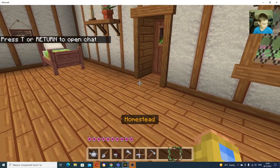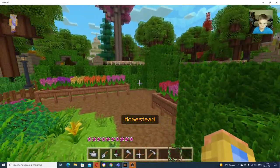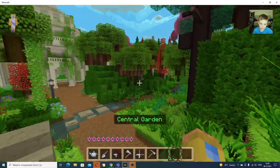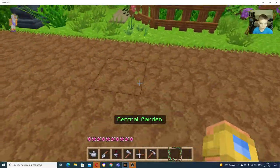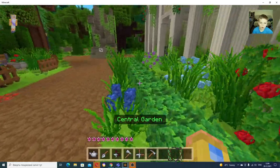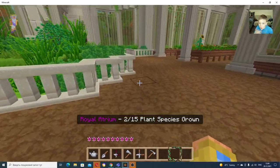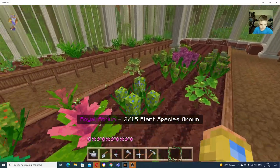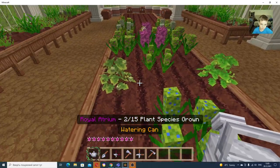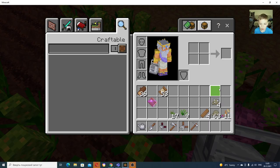Hi guys, today we're gonna get more pollens. I'll show you what I have done to the central garden. I've collected all the clutters - well, one clutter is missing - and I've planted a few plants in here, hopefully some of them have grown. Come here, we go, don't just go close to me. Okay, let's see what has gone on.